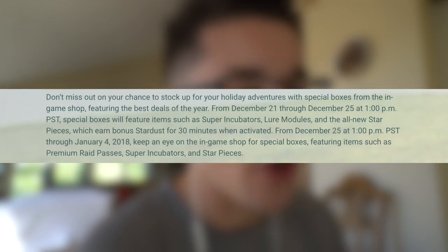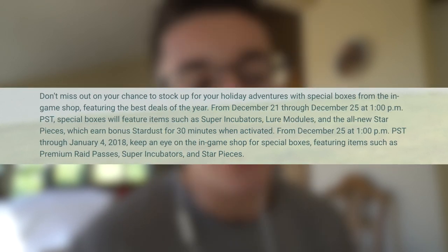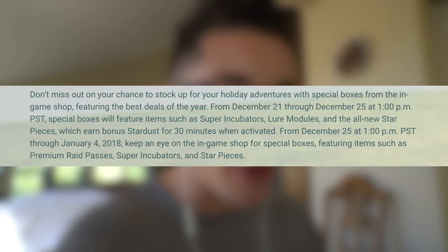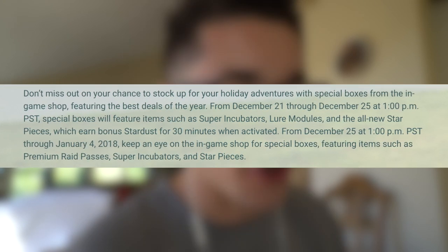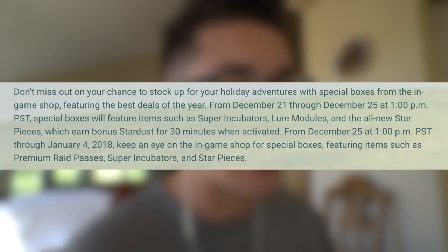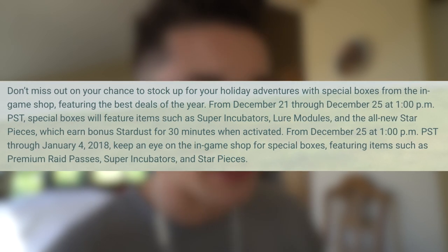Don't miss out on your chance to stock up for your holiday adventures with special boxes from the in-game shop featuring the best deals of the year. From December 21st through December 25th at 1 p.m. PST, special boxes will feature items such as super incubators, lure modules, and the all-new star pieces, which give you a bonus for 30 minutes when activated. From December 25th through January 4th, 2018, keep an eye on the in-game shop for special boxes featuring items such as premium raid passes, super incubators, and star pieces.